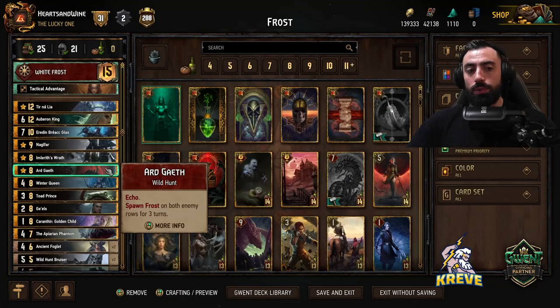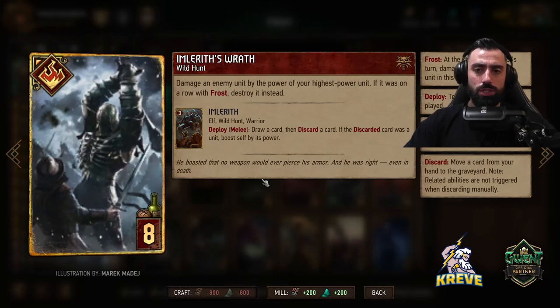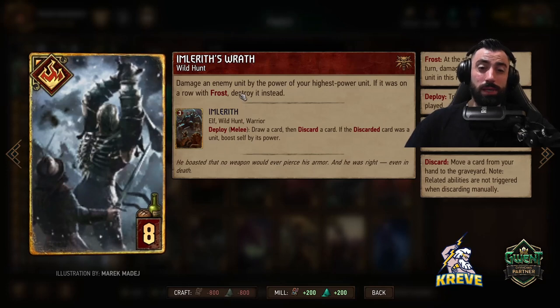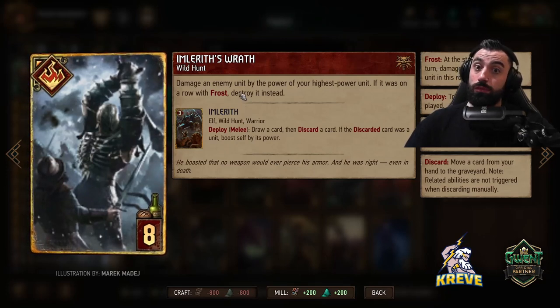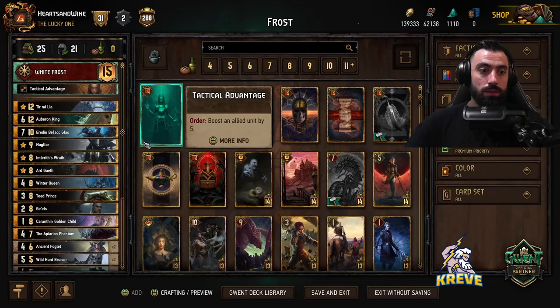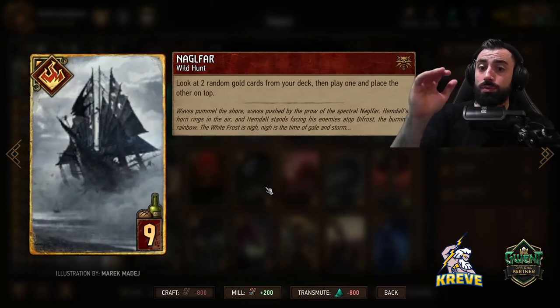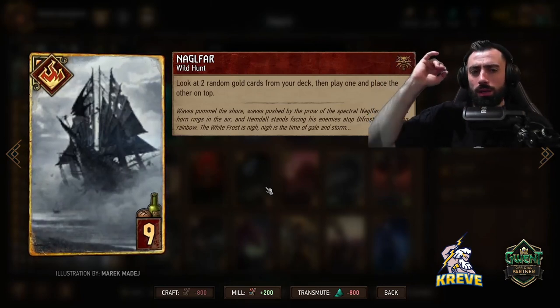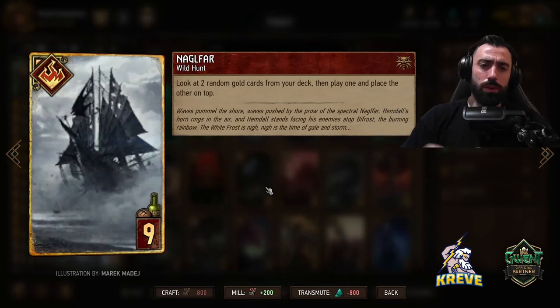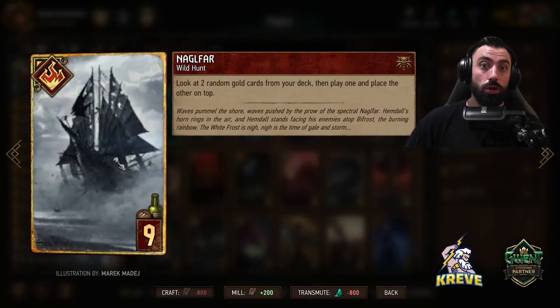Wrath: damage an enemy unit by the power of your highest power unit. If it was on a row with frost, destroy it instead — which is quite good. That was the change made to this card. This is basically one of our removal or punish options in this deck — try to save it for round two or three. We've got a lot of ways to make that play consistently in a frost leader deck. Then we've got Nuggle Fire — it's a searcher card that gives us consistency to make sure we get our golds. Look at two random gold cards from your deck, play one, place the other on top. Nuggle Fire is usually best played round two, or even round three to pull a gold you might have missed.